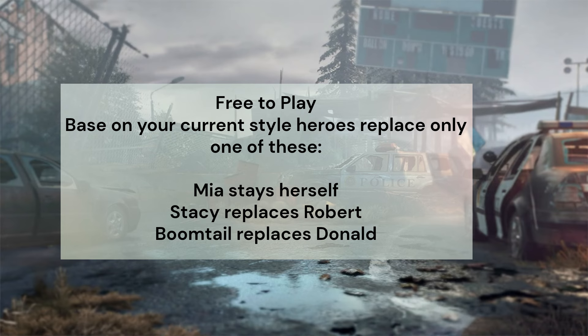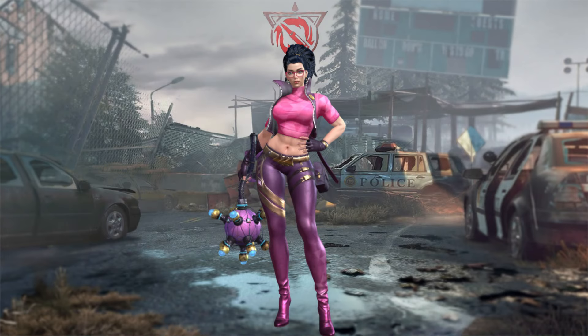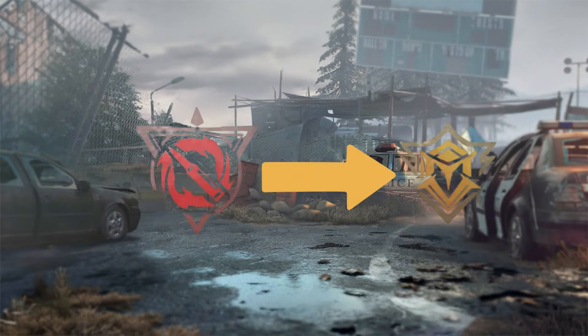Mia stays herself. Stacy replaces Robert; Boomtail replaces Donald. Stacy is the infantry berserk hero, paired with Katherine and Eduardo. She can resonate with Leonardo, Angelica, or Splinter. Berserk counters resilience style heroes.